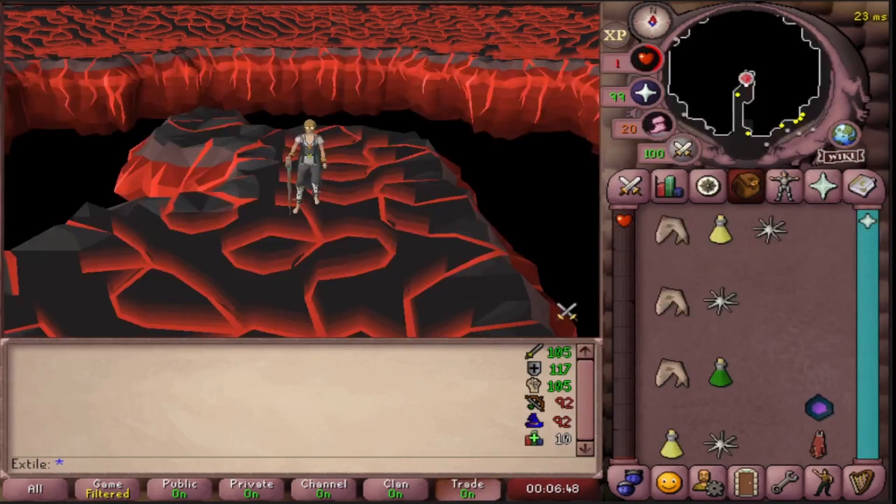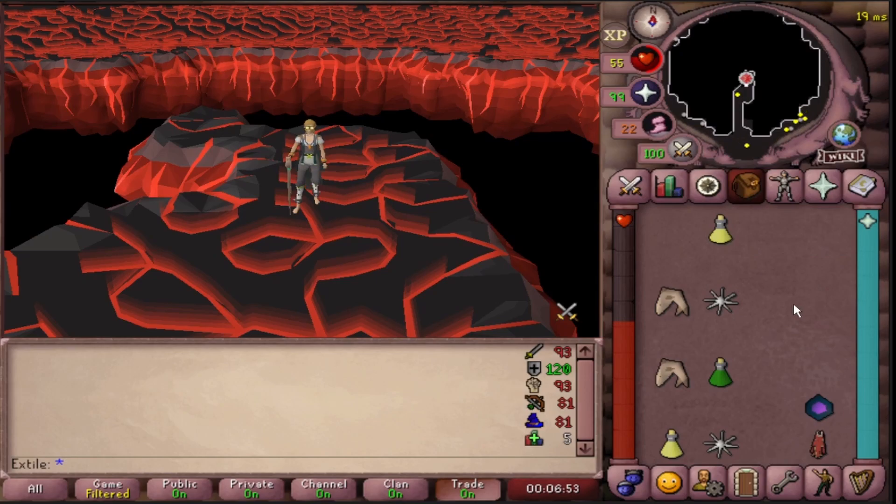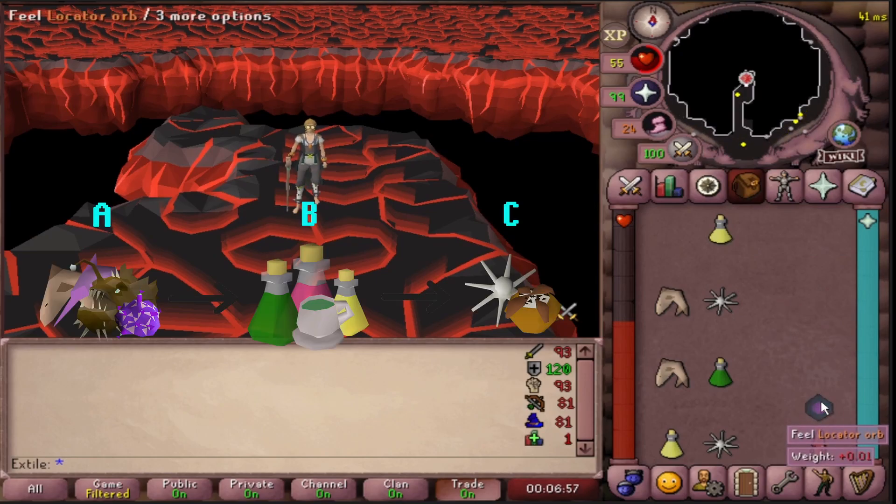For our biggest combo here, I'll be eating a shark into a brew into a caramblons. I'll be healed for 54 in this combo. This is an example of A to B to C.